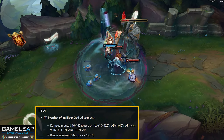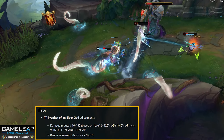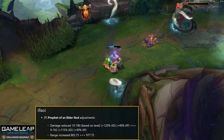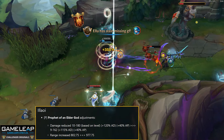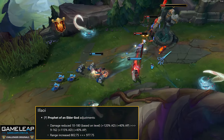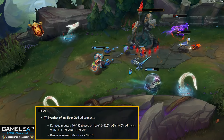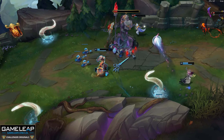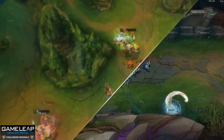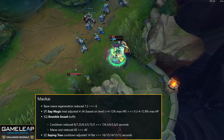Illaoi tentacles gain 125 bonus range. Tentacle base damage goes from 10/80 to 9/162. Tentacle AD ratio goes from 120 to 115. Because of the map change in season 14, Illaoi has been weaker since it's harder to get fights off with good tentacles outside of her ultimate. To counteract that, Riot is giving 125 bonus range to tentacles, which will definitely help a lot, while nerfing the damage slightly to keep her balanced.